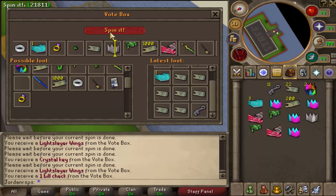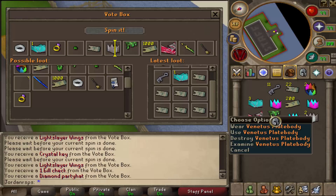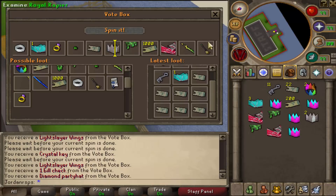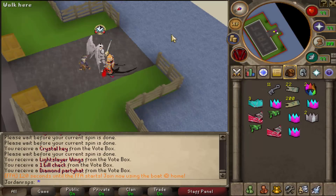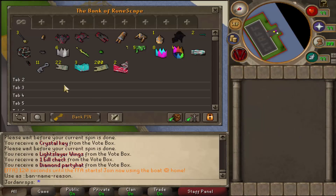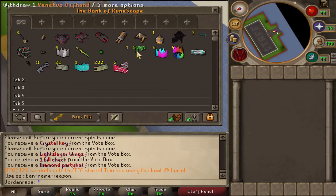On the last one, I don't think we're going to get anything rare. We've got nothing too noteworthy — we got a piece of Venetis Plate Body, actually two of them, and a bit of cash. Nothing too noteworthy from there, which is a bummer. But we've still got quite a decent amount of stuff: crystal keys, a bunch of capes, some nice looking armor. The other boxes — the hearts — were insane though.